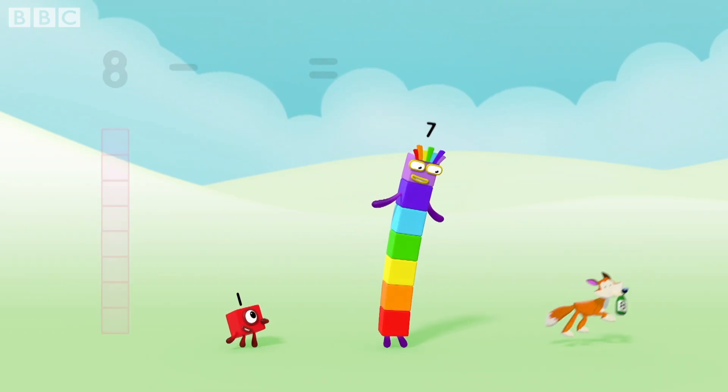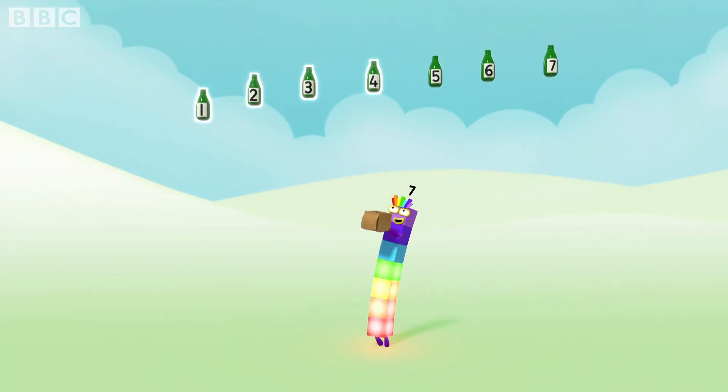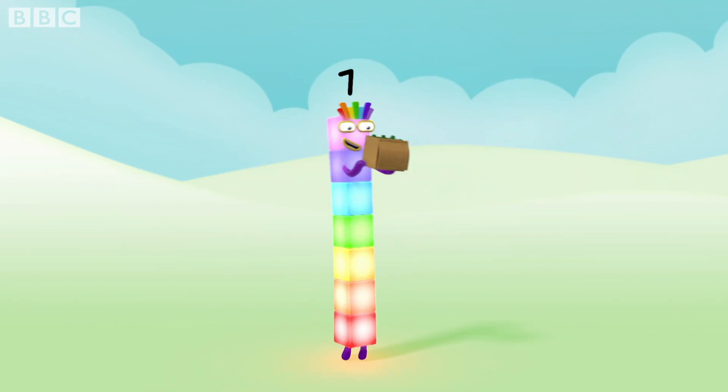But if one green bottle is stolen by a fox — hey! There'll be one, two, three, four, five, six, seven. Seven green bottles hiding in a box.